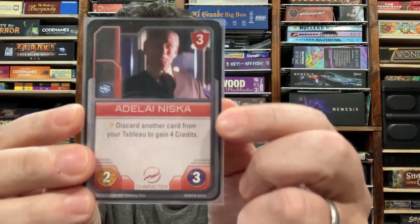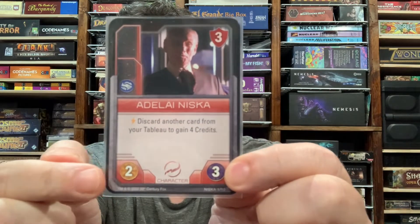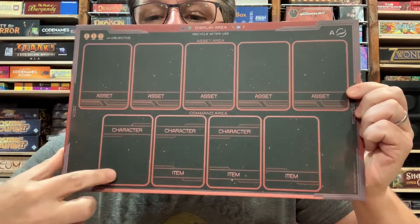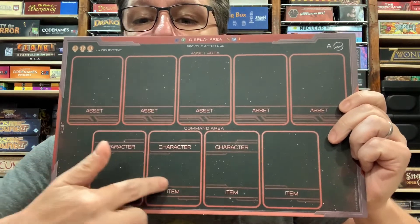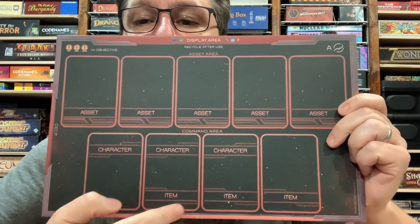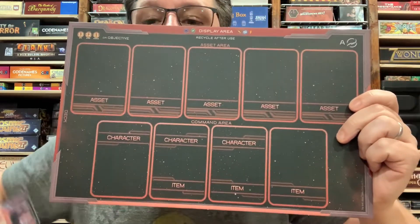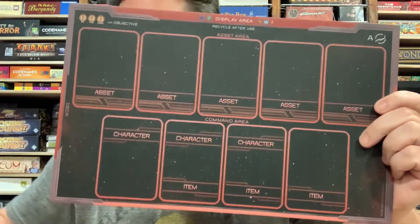The first character of course is Niska. As you can see, he has three influence, which is a pretty high number in the game, two power, and a unique ability which you have to spend an activation to do. His ability is: discard another card from your tableau to gain four credits. So if you've got something that you've played to your tableau — he's got room for five assets, but there's only room for four cards in the command area, either up to three characters or up to three items or some mix — you can discard somebody to get four credits. Getting credits is pretty good, as you'll see in just a moment.